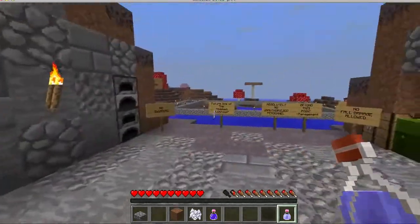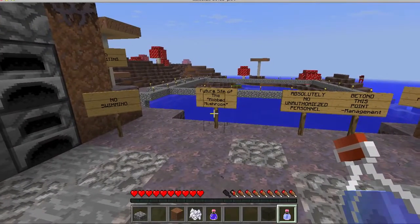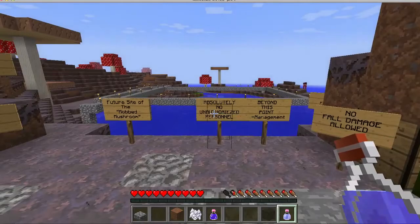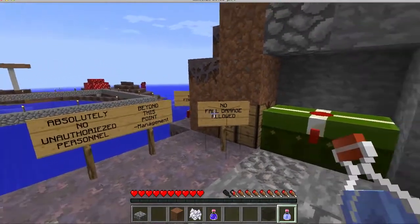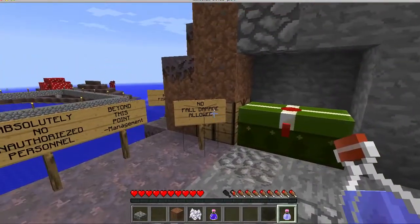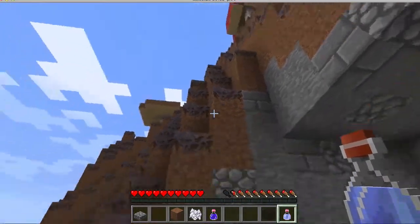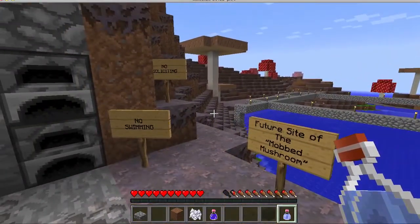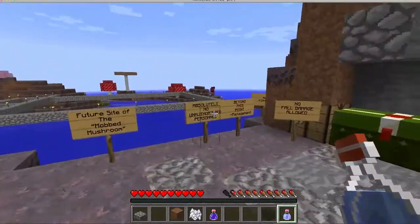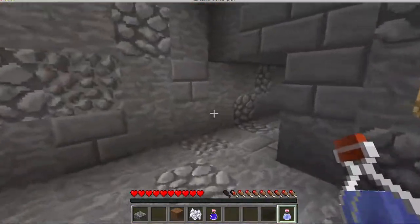It's really spooky. Future side of the mobbed mushroom — absolutely no one beyond this point. Who's the management? No fall damage allowed? Are you kidding me? No fishing? No soliciting? They're just — ever since Microsoft came in here, man.